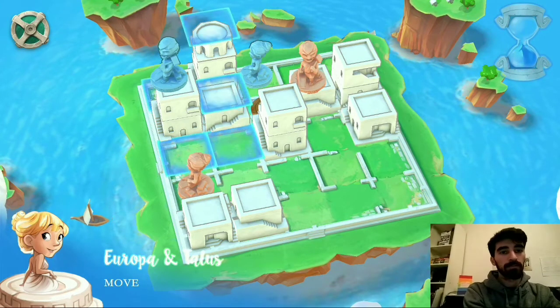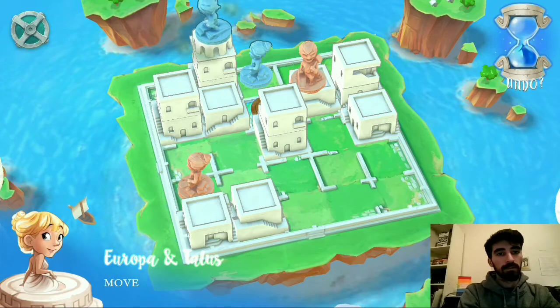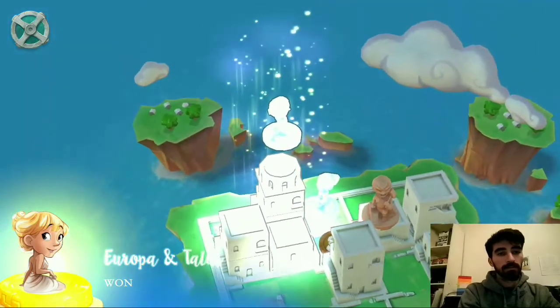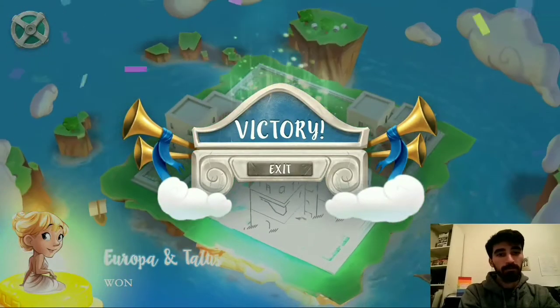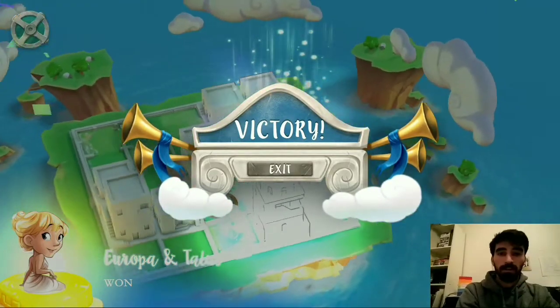Yep, here we go. So that's the strategy I've come up with for dealing with Harpies. You build in those corner squares, and that way you can move yourself back and forth between them, just moving one space at a time.